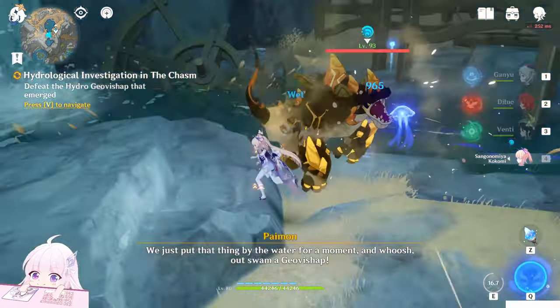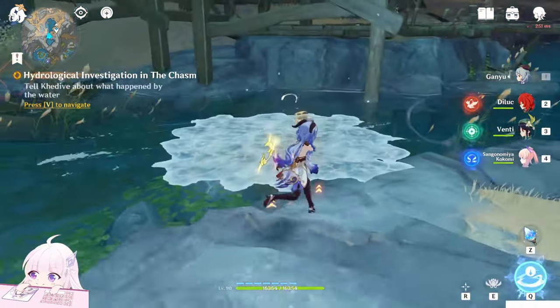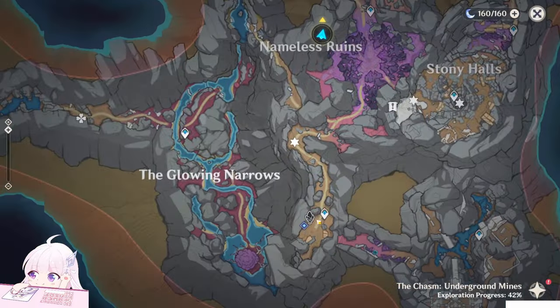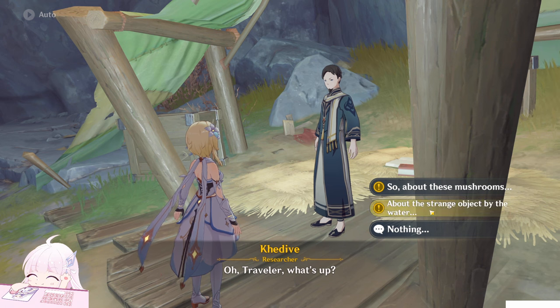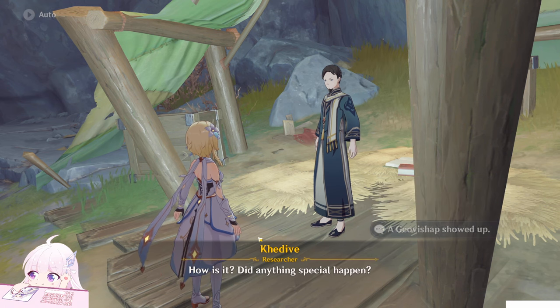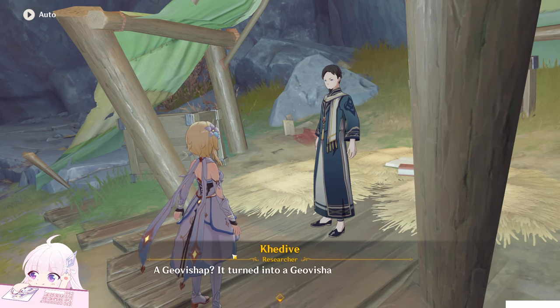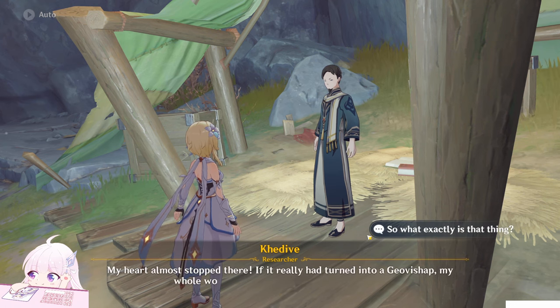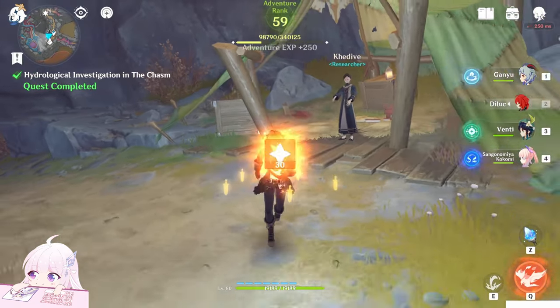An enemy will spawn. We killed it and then report what happened in the water — about the strange object by the water. And we finished the world quest.